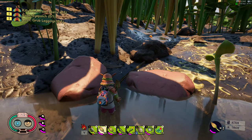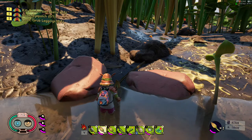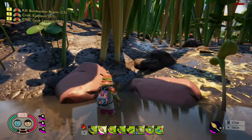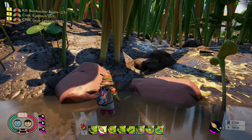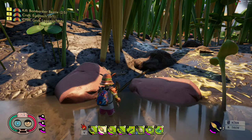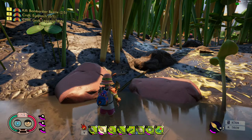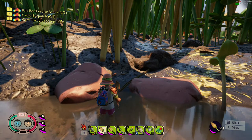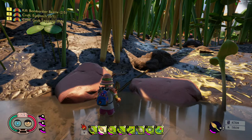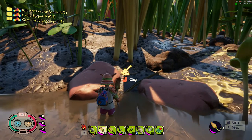So when you turn in the one quest log — the blood red chip, the sleuth quest, or whatever it's called — prior to the patch, when you turn that one in, it said it unlocked something but it didn't unlock anything. So they went ahead with this new patch and gave us the new shovel, the Acorn Shovel Plus, and the pebble foundation.